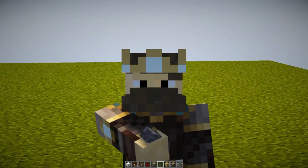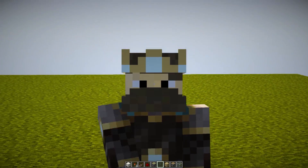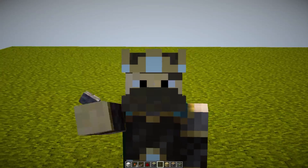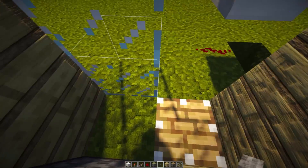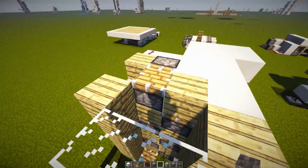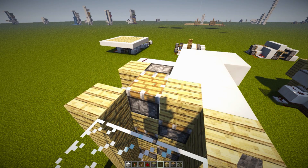Hey, what's up my fellow twisters, welcome back to another redstone tutorial. Today we are building a super fast elevator. Here's our elevator — we basically walk over here, step in the middle, hit that button, and boom, we are now at the top. We can make this elevator as tall as we want and it's super easy.